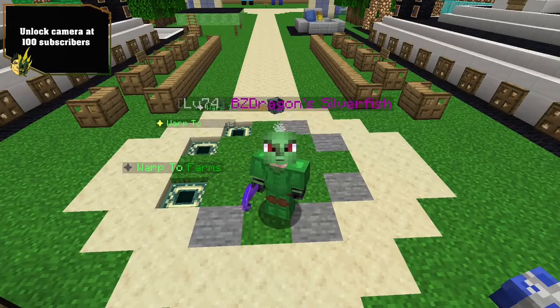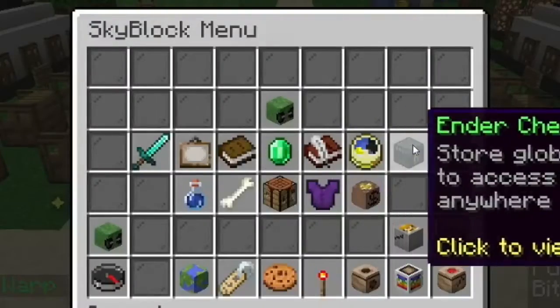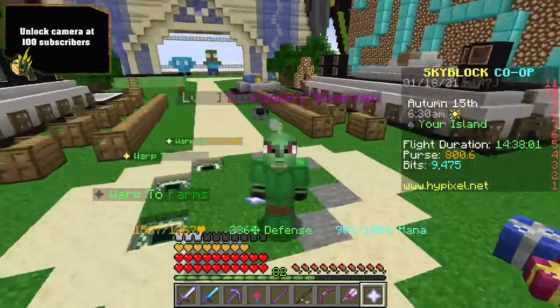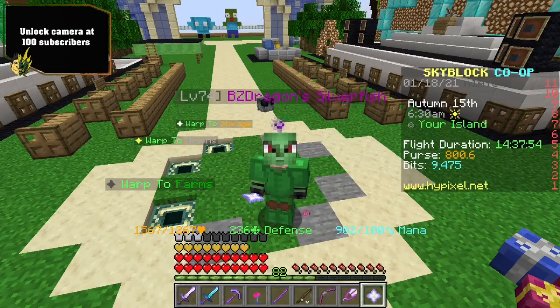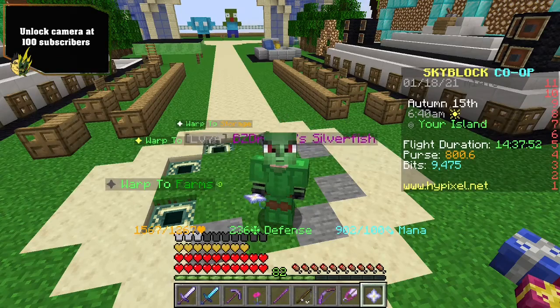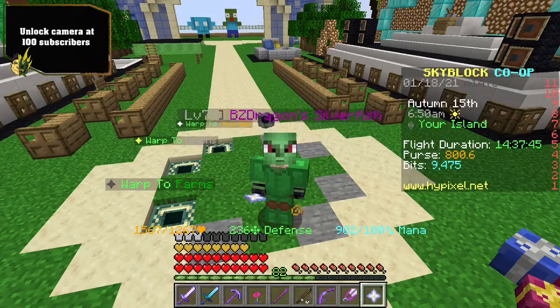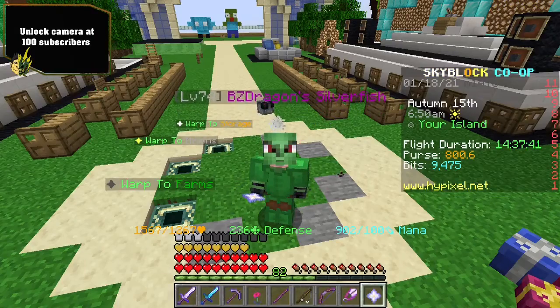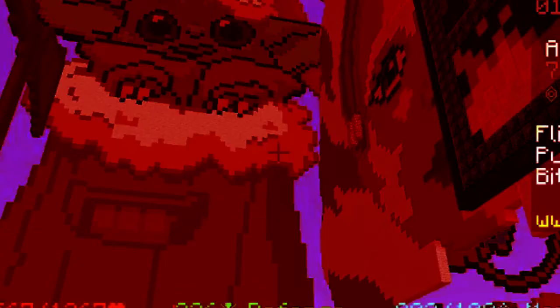You guys might have heard of these things called scrolls, and as you can see in my inventory we got a lot of them. Basically you're wondering: how do I get these scrolls that can help me get places really quickly? I'm gonna show you guys how to get all the free ones in this video. Some of them I had to buy from the Auction House because I didn't have the recipes yet, but we'll go through that all in this video.